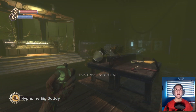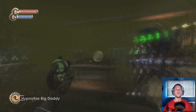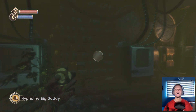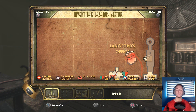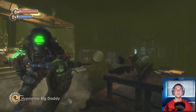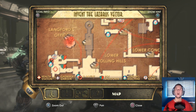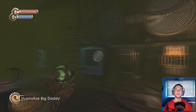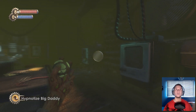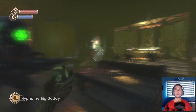The last thing we did was look for Julie Langford, who unfortunately got gassed. She put a code on a window which got us some stuff in the safe. Now we have to invent something called a Lazarus convector. Looking at our goals, we need seven distilled water, seven enzyme samples, and seven chlorophyll - that's what we're going out looking for.